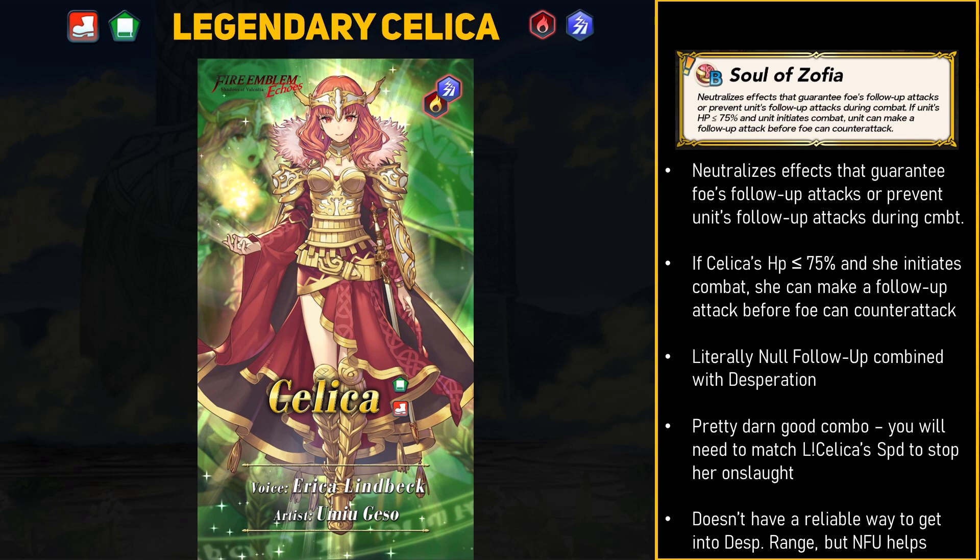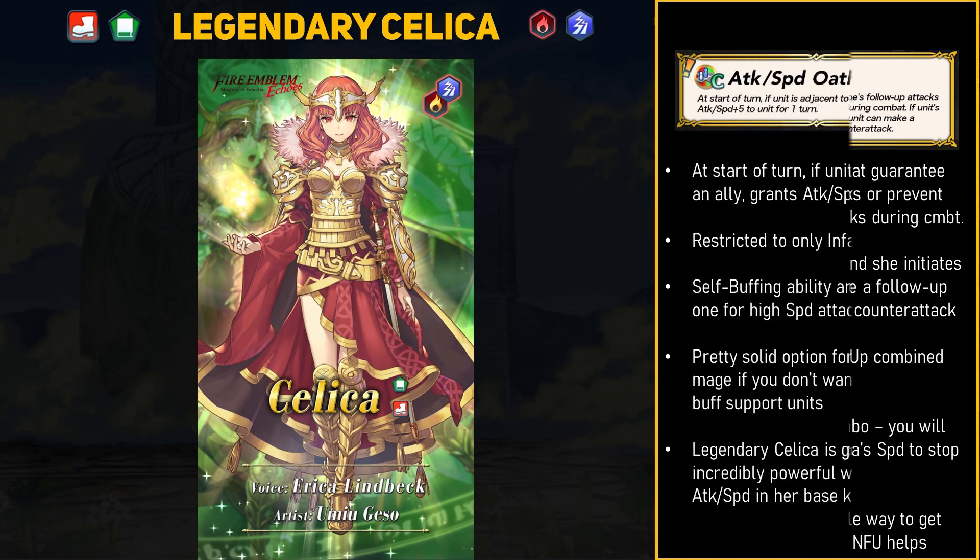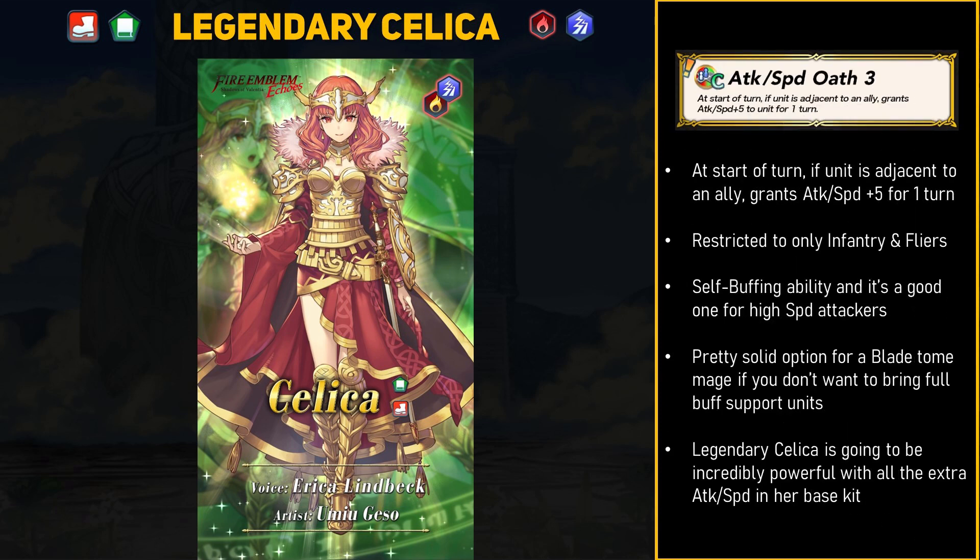Another good skill is Sturdy Impact, especially if you want to use her on a defense team since that extra plus 10 defense really helps out. Anyway you want to build her, Soul of Zofia will make Celica an extremely deadly desperation mage. Brazen attack and speed will be an obvious choice to pair with it, or something like Flashing Blade plus Moonbow would also work well. Two hits plus the mini Moonbow effect on Saintly Seraphim is something you don't want to tank. For her C skill, Celica introduces Attack and Speed Oath 3 — at the start of the turn, if the unit is adjacent to an ally, it grants plus 5 attack and speed for one turn.